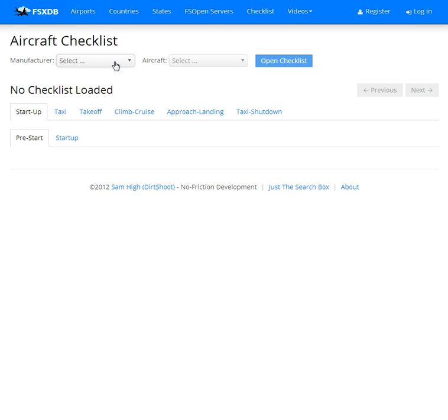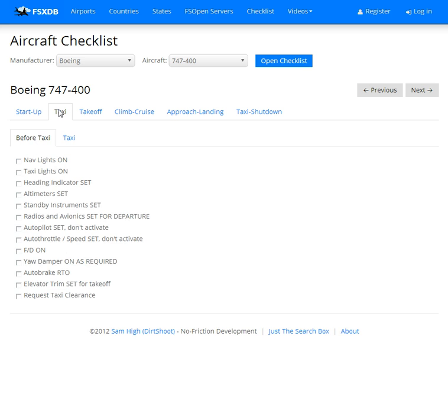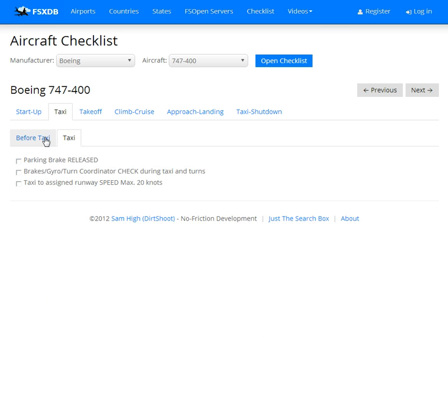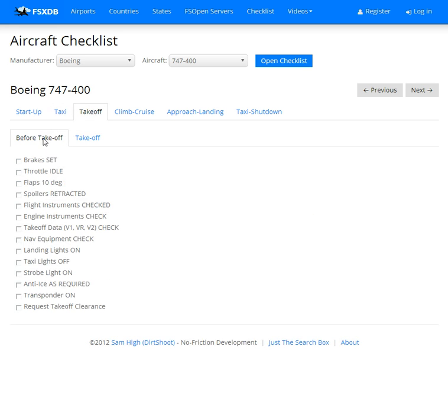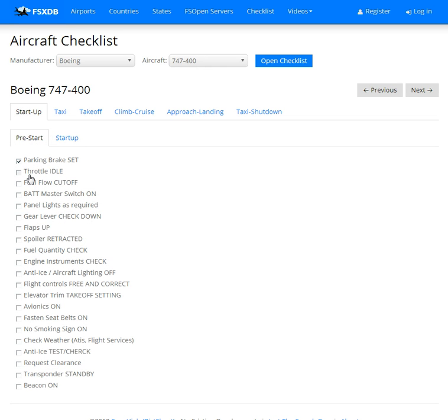Let's start by dismissing that dialog. You can see here's all our manufacturers. Let's go start with Boeing — we'll go down and get to the 747-400, I believe that's a default aircraft. As you can see, here's our checklist. We have our main checklist and our sub-checklist, and we can go through these and check them off as we call it our checklist.